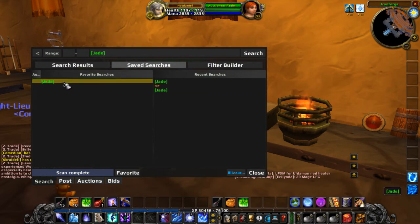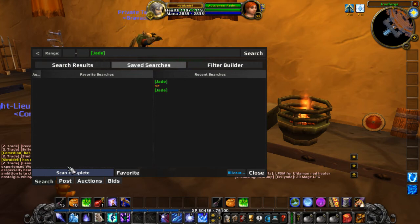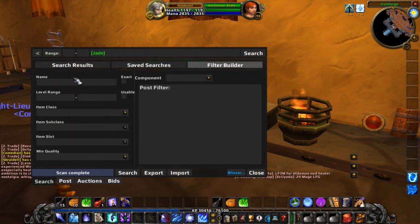It does have an auto-buy feature like Auctioneer. The search interface — if we go to filter builder, we have the full Blizzard server-side filters. There's also a post filter component over here that can further refine your search results on the client side to really hone in on what you want.